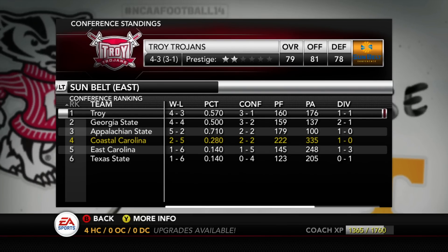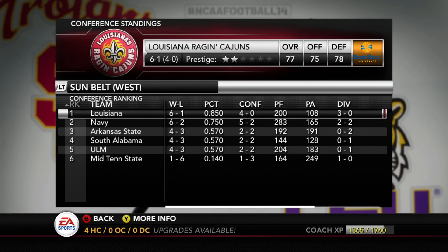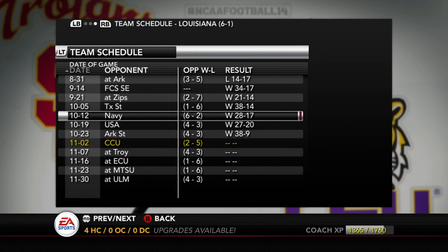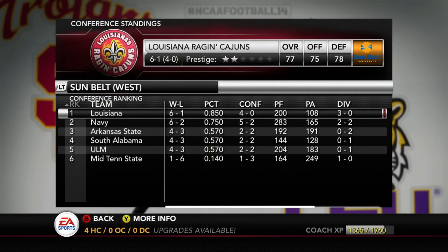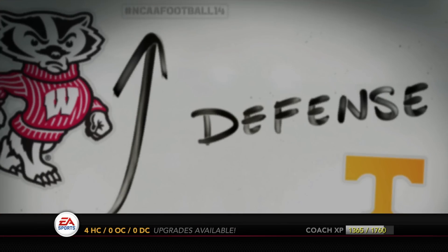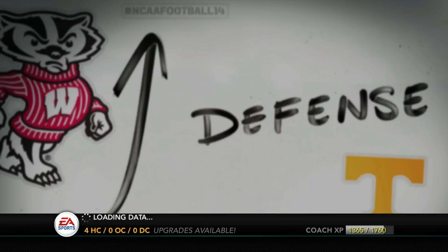Looking at the west, Louisiana Lafayette is four and zero in conference, with Navy right behind them at five and two. Louisiana Lafayette beat Navy early in the season 28-17, so they have the head-to-head. The Ragin' Cajuns are doing great at six and one — I'm really shocked at how well they're doing.